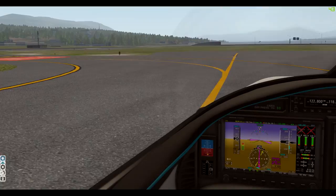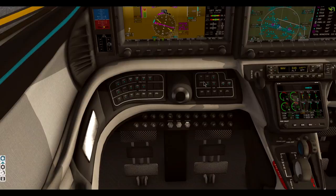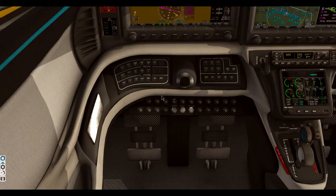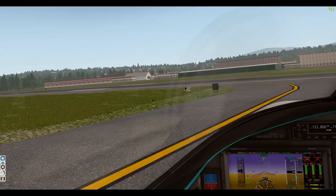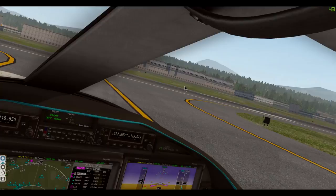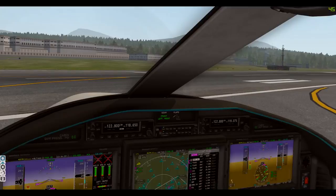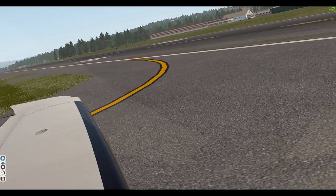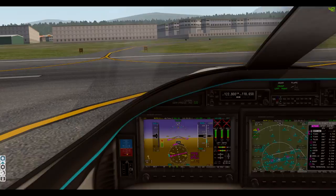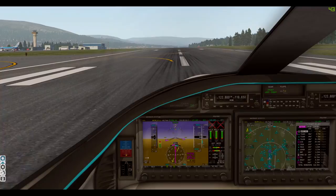Landing lights on, taxi off, strobe on, pitot heat on. Let's release the brakes. No one's on final for runway 19 and runway 10 looks clear. One thing I like about this aircraft is that you can see the wings like this — absolutely fantastic. We can make sure they're moving. I'm going to use takeoff flaps even though we really don't need it.